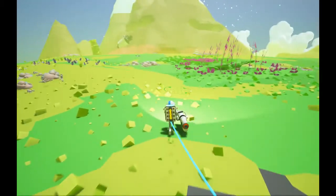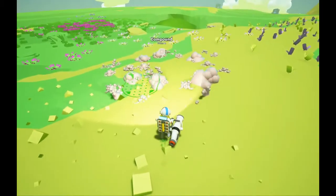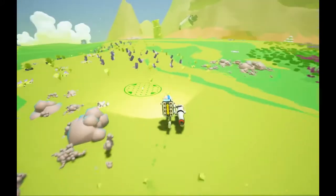So this is how to find compound: compound is this white bubbly looking substance coming out of the ground. It also has a label above it, but you can also spot it from a distance.